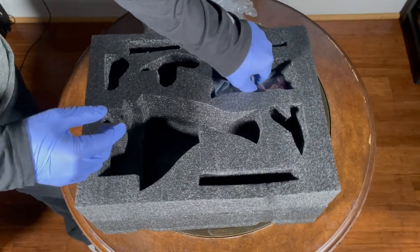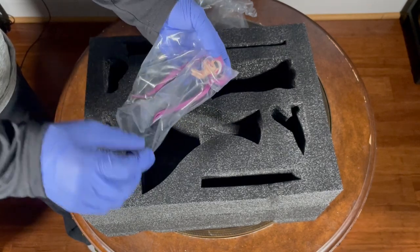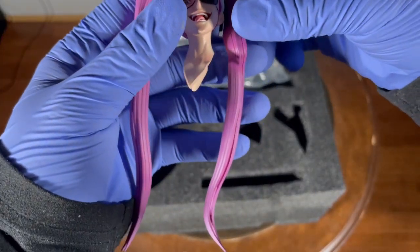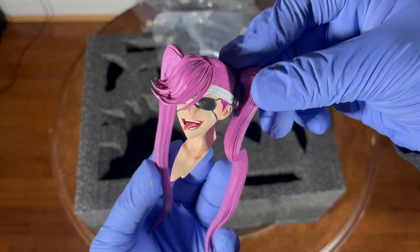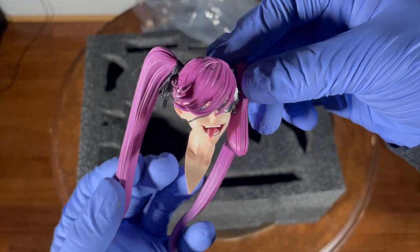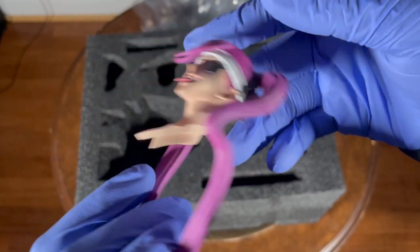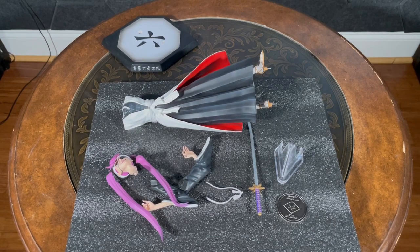Last but not least, the headpiece. I'm genuinely surprised the hair didn't come in broken — this is the type of shape I expected could easily snap off, so I'm really glad it didn't. I really like the face expression. The eye patch is a cool design element, the details and color of the hair are spot on, and the tongue sticking out is a nice touch — it kind of shows off her personality despite knowing nothing about her.